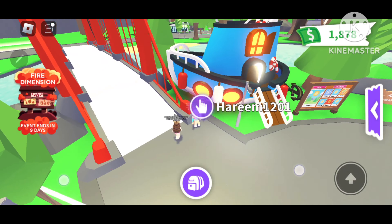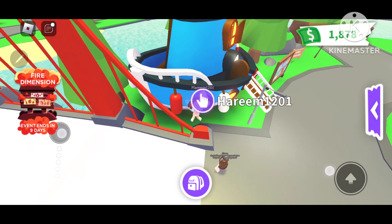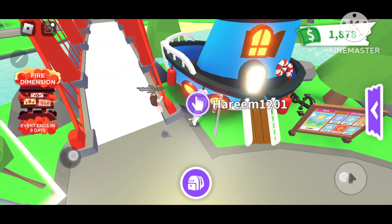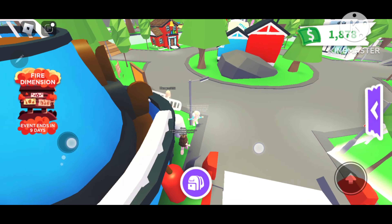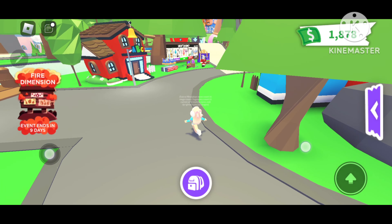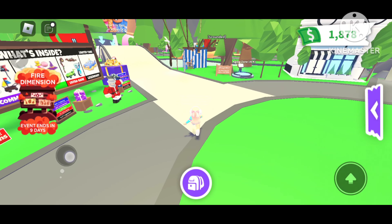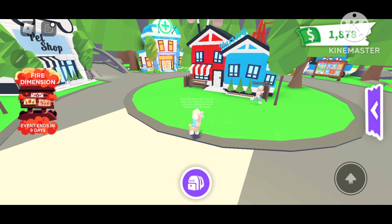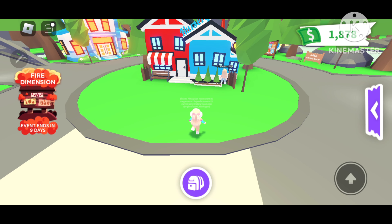Harim was hiding right here in the accessory shop. We couldn't say 'accessory shop' because that would give it away too easily. Wait - she was hiding in this boat! Okay, your turn Harim. We all need to have at least one go, so Harim, it's your turn to seek.